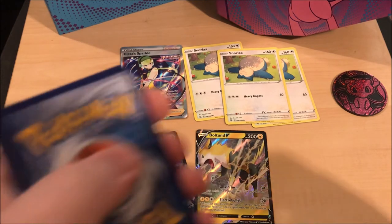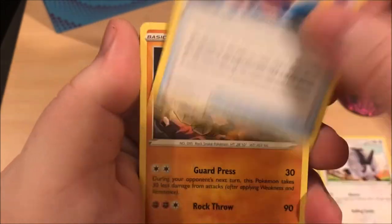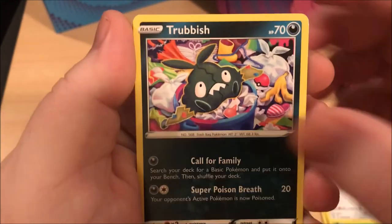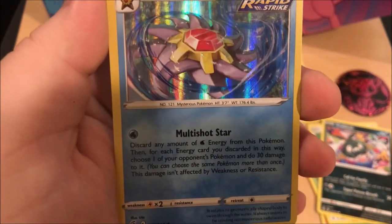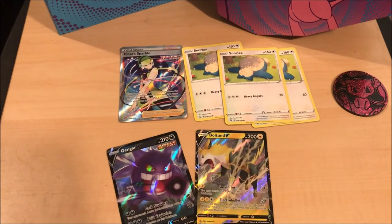Okay, last pack, one, two, three - water, fire. Excadrill, Double Sponge Gloves, Onix, Tirtouga, Trubbish again, Clefairy, Trubbish, reverse Sizzlipede, and a holo Starmie - well that's a long explanation for a move. Holy crap. Alright, that was the last pack.